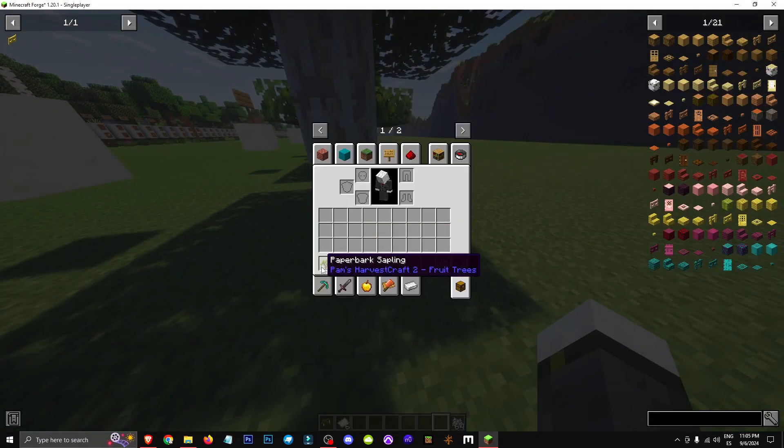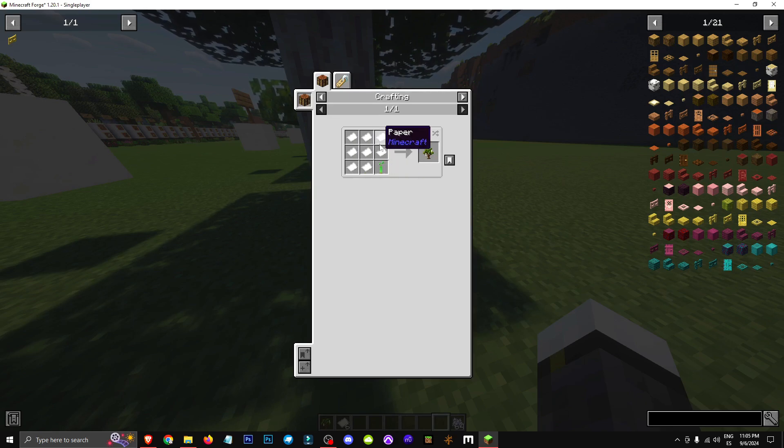So how can we get this tree? Simply by crafting eight pieces of paper and a sapling.